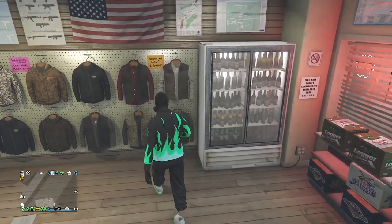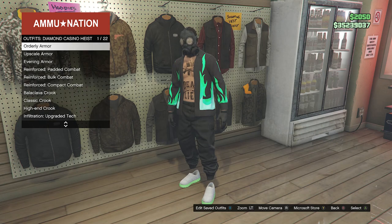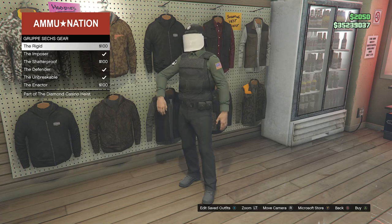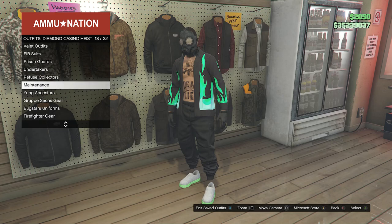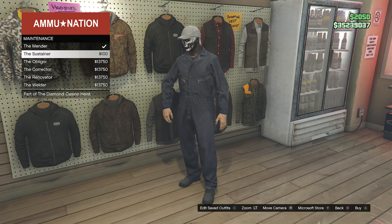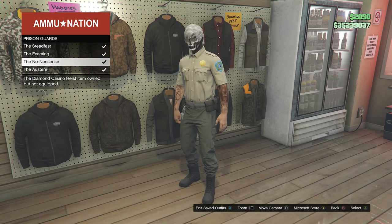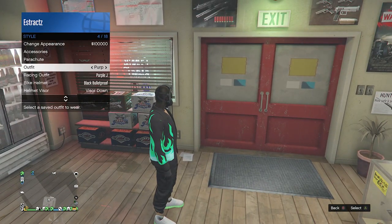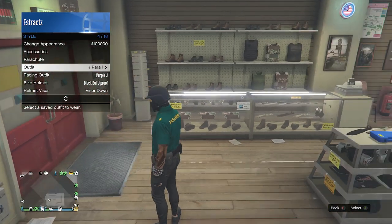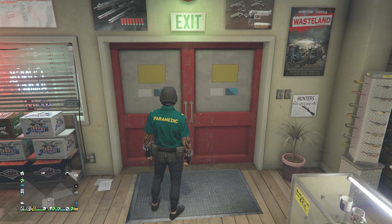If you don't have a belt outfit saved, go inside the gun store, go to Outfits, scroll to Diamond Casino Heist on slot 51, and under Group A Sex Gear on slot 20, equip one of those belt outfits. Alternatively, go to Maintenance on slot 18 or Prison Guards on slot 15 for other belt options. For a paramedic belt, a link will be in the description — you will need a friend to help.